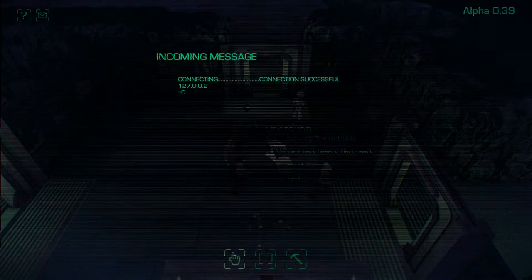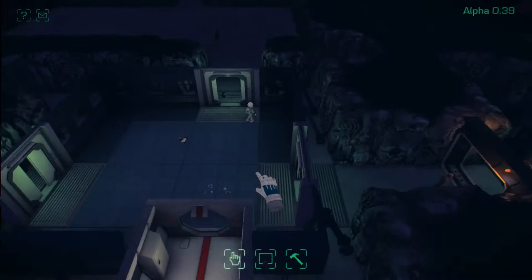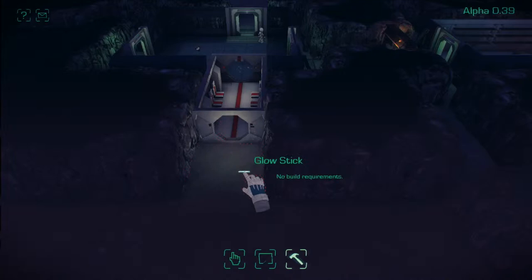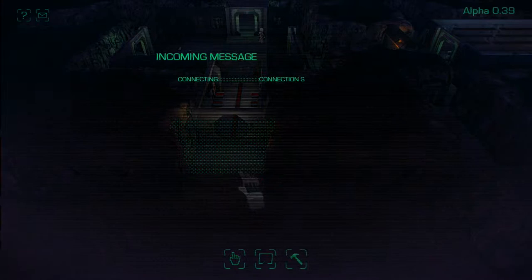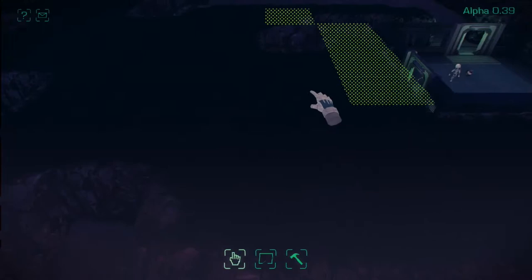Welcome back everybody to the second episode of my Kickstarter series. Today we're going to take a look at Maya, which is basically the love child between Dungeon Keeper and the Alien film series. You are starting off with a small group of colonists and are tasked to build a base suited for their needs, sheltering them from the harsh outdoors and environments of the planet called Maya.